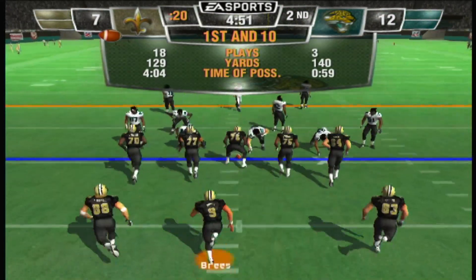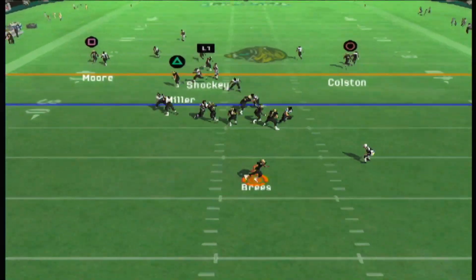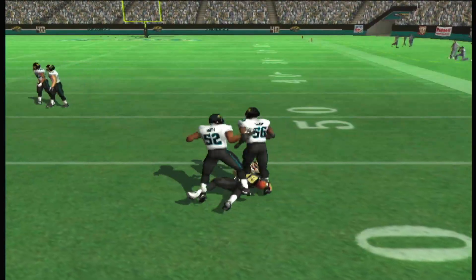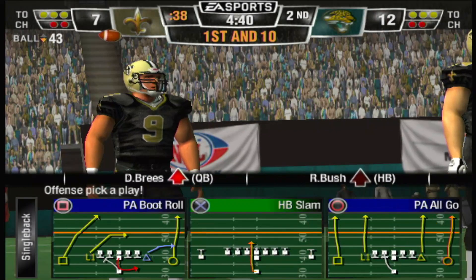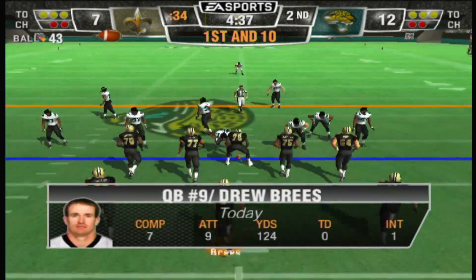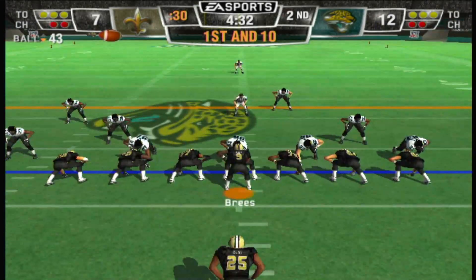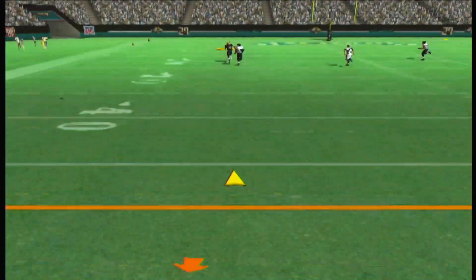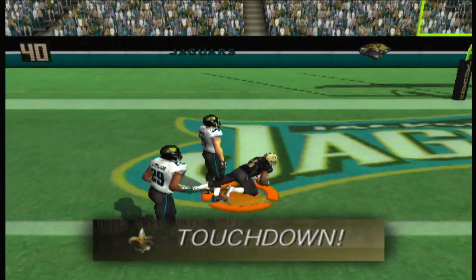Ball on the 39-yard line. Push alone in the backfield, drops back on first down — and it's completed. Goal for a first down. First and 10, ball on the 43-yard line. The Jaguars line up with a nickelback — here's the give, setting up play action, going deep to the left side. He's there, dives — touchdown!